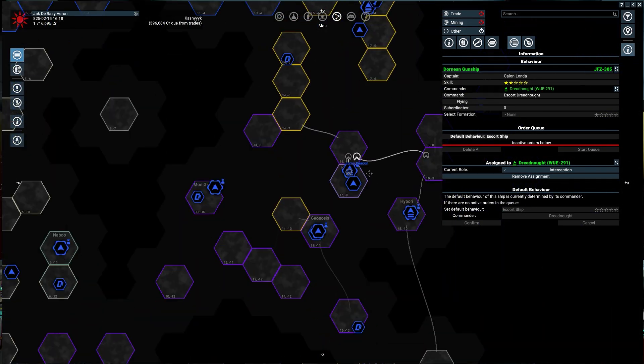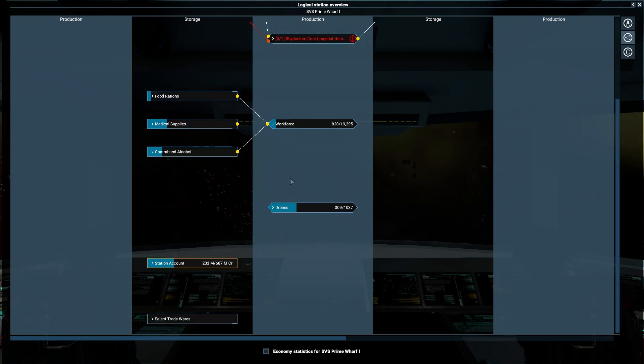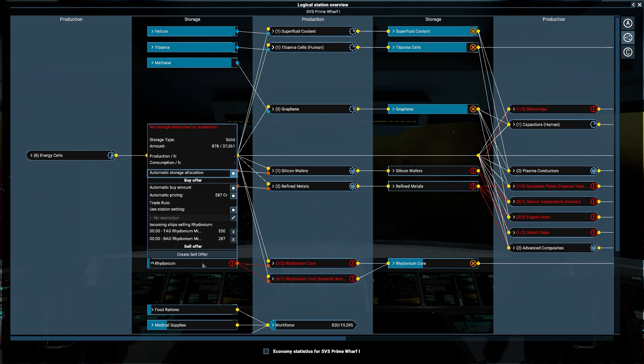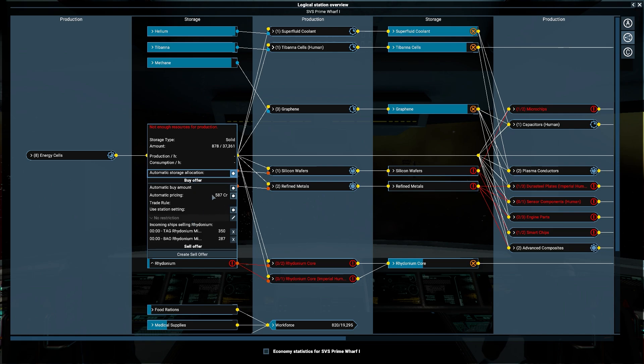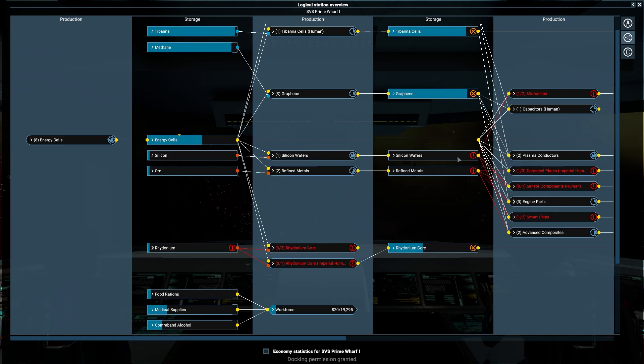Are we making a lot of money? Our shipyard is at 200 million. Maybe we are making a lot of money. However, you are very much out of Rhydonium and ore. I need more Rhydonium. So we need Silicon or Rhydonium — we just need more mining ships specifically for this station.